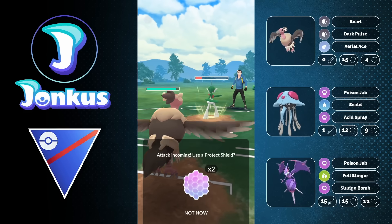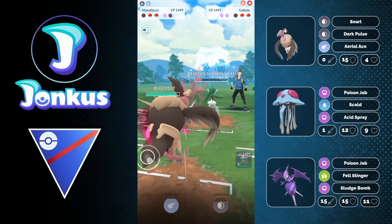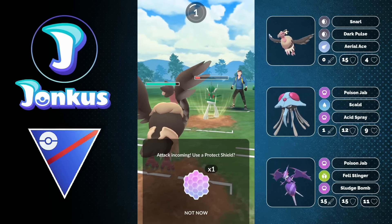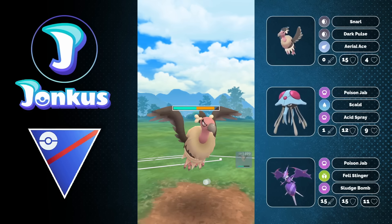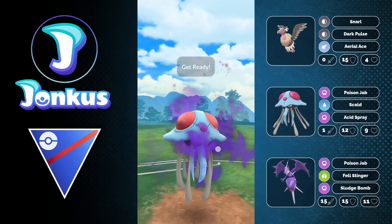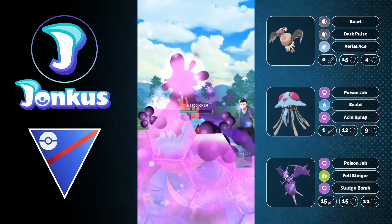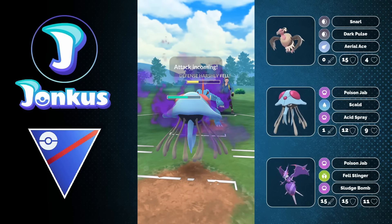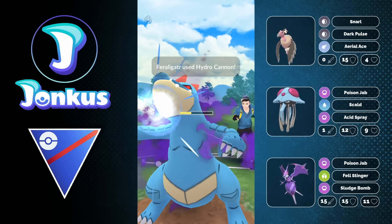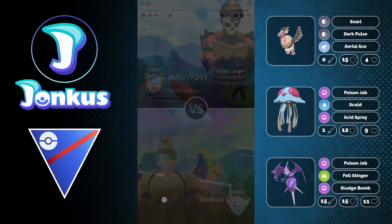We're going to have the Gallade against us. It's very likely they decide to go for Close Combat, so using a shield here is totally fine. They go for another one straight away. They swap into the Feraligatr, and we're going to have a great matchup — if they have Ice Beam, that's fine; if they have Crunch, that's fine. We can go for the Acid Spray, drop the defense, use no shield. But they decide to go for Hydro Cannon, and they're just going to lose this game.